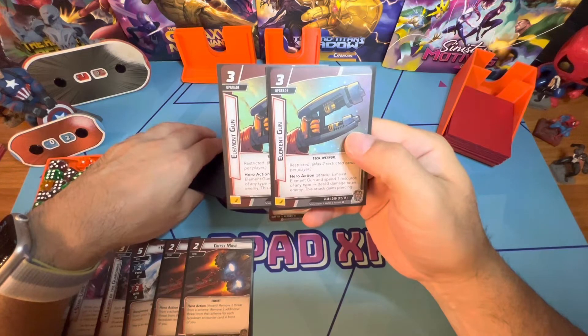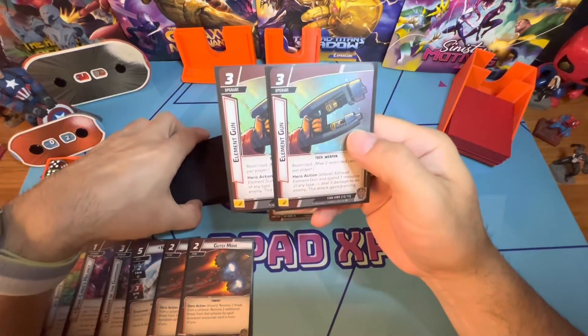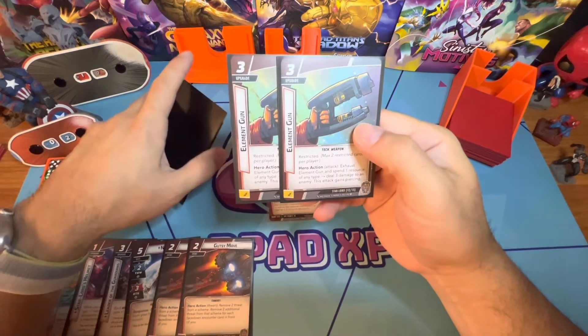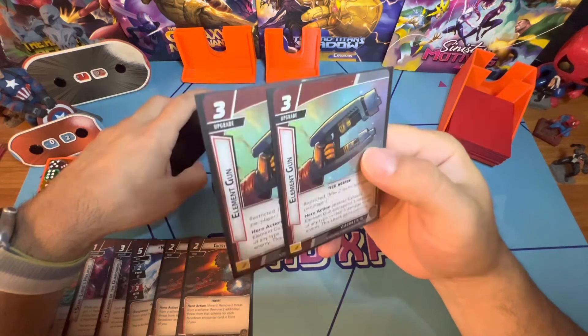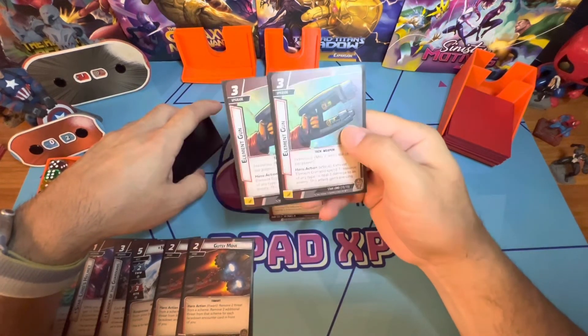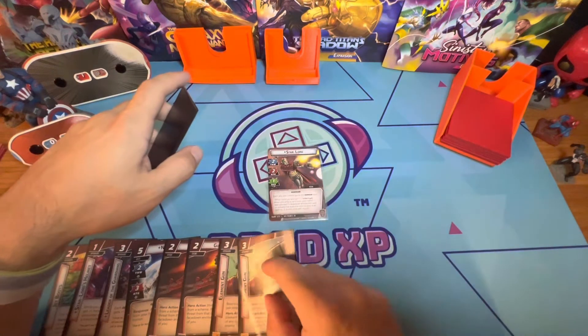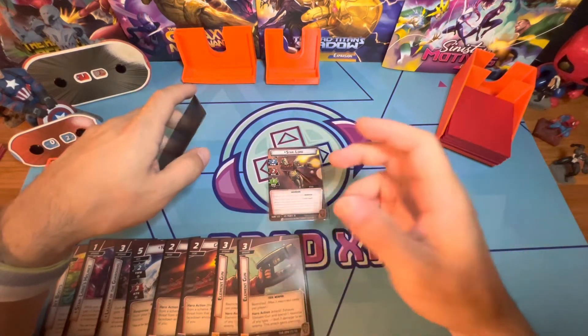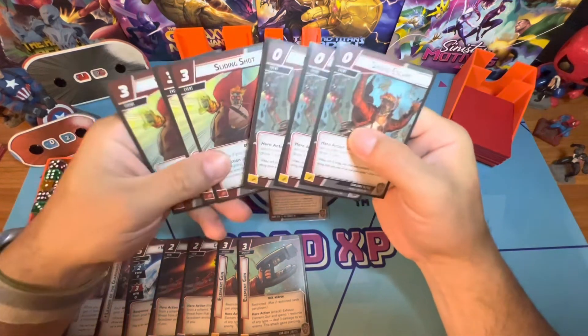The Element Gun is the card you can put in your hand right away. It does not need encounter cards and it's very strong. It's a three-cost upgrade, so it's expensive, but you exhaust it, spend one resource, and deal three damage to an enemy — extremely strong. If you have two of these out, that's six damage a turn.